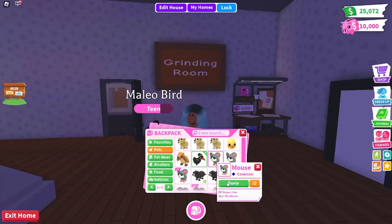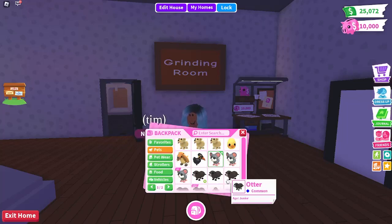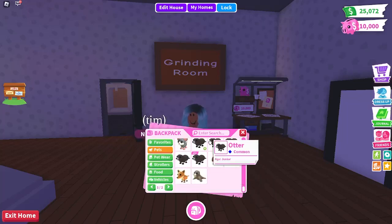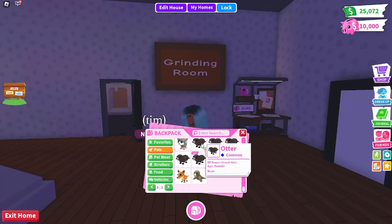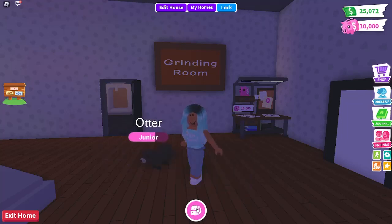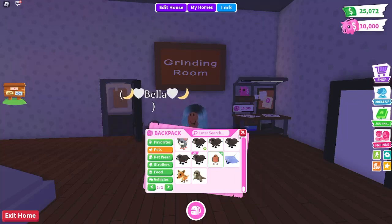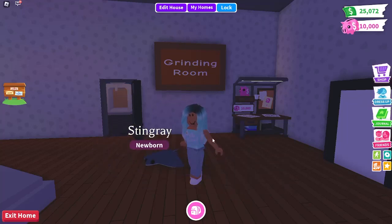I have a ground sloth from the fossil egg. A malleobird — I don't know what that came from. I have seven mice. I also like otters — you can get them in the cracked egg. Here's the neon form of the otter from the retired egg. I love otters, but I love dogs much more. I have a robin from the 2020 Christmas event. A stingray from the ocean egg. A Tasmanian tiger from the fossil egg.